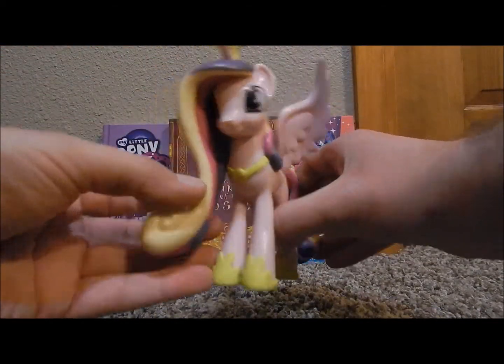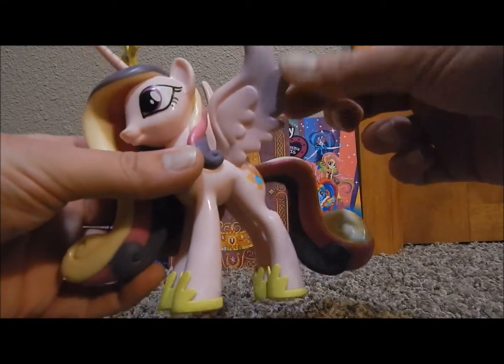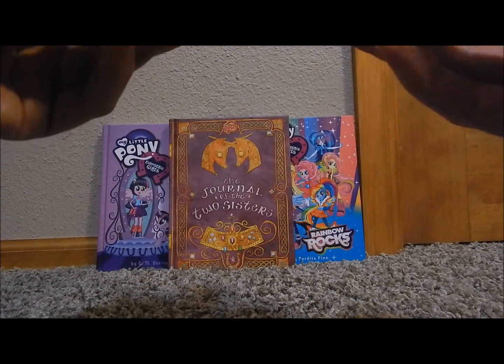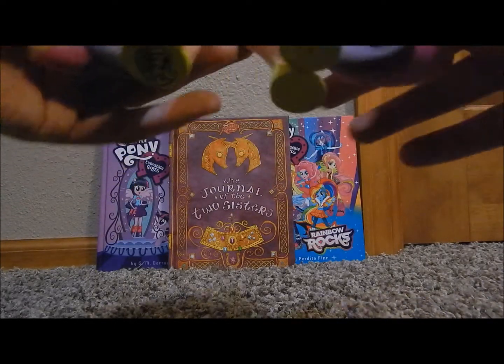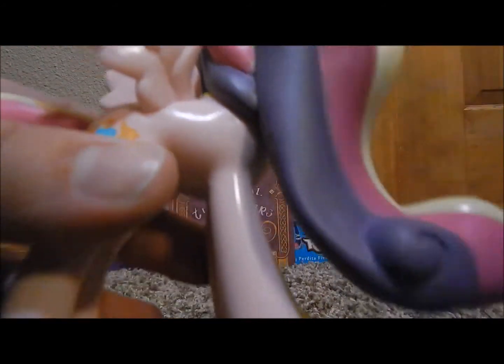Here we go. There's the figurine. I love the detail on the wings. The transition from the purple to the pink is just awesome. And they did a really good job sculpting the tail. I thought that was gonna be a real challenge for Funko, but they proved me wrong. They really did her justice. I can't find too many flaws. There's a little bit of a paint issue — I don't know if you can see it.